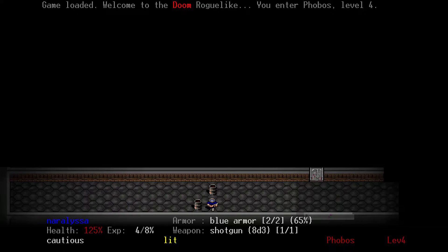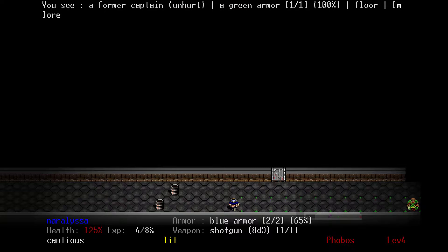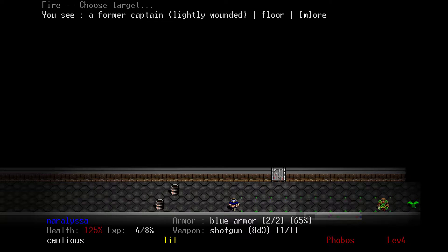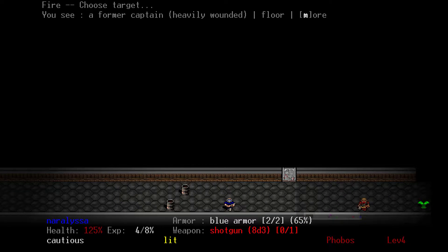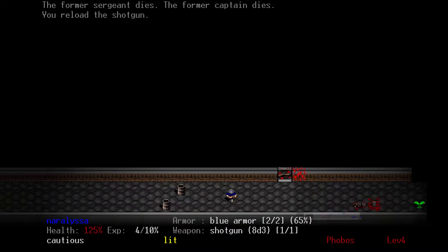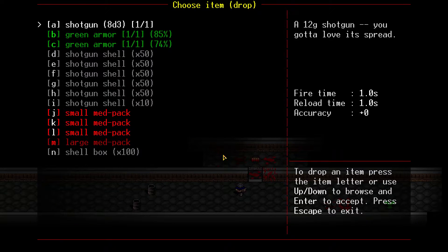I could blow up those barrels, but I don't unnecessarily blow up barrels. I have vision goggles from last time, so I'll shoot him, reload, shoot him, move back, shoot him. Killed both of them. That's what you get for sneaking up on me like that.